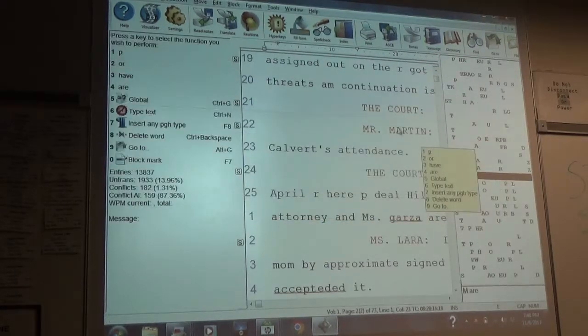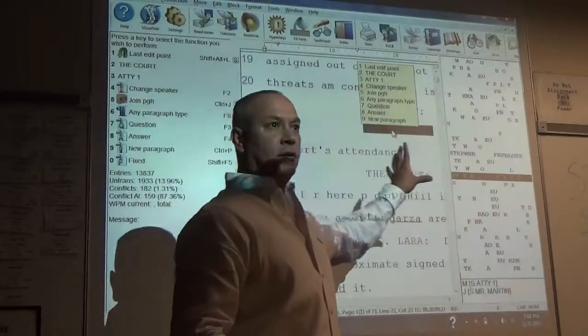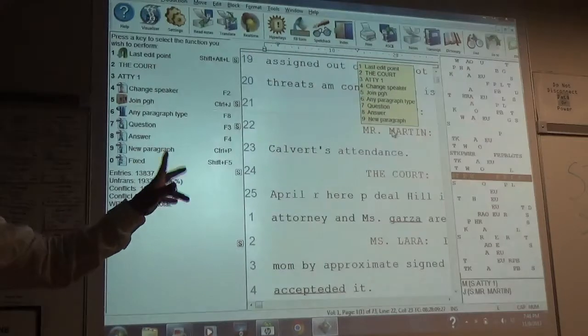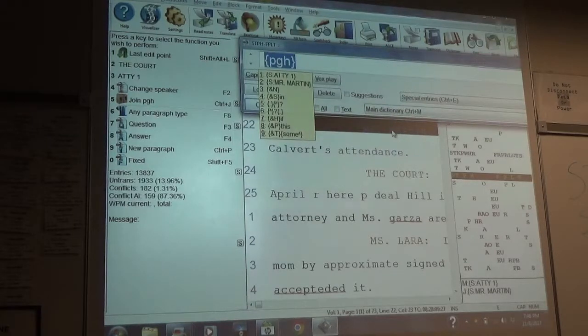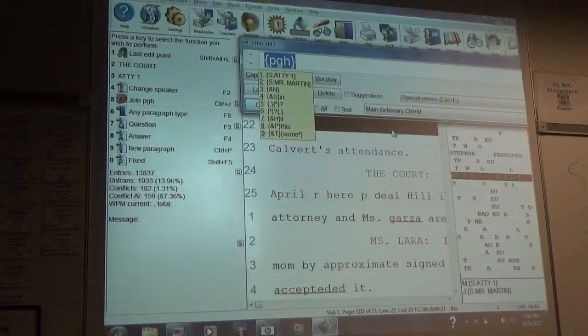You're right here. This is Attorney 3, right here. Get on it by clicking on it. Make sure that it's blinking like that. Now you do Control G. Everybody here? F2.